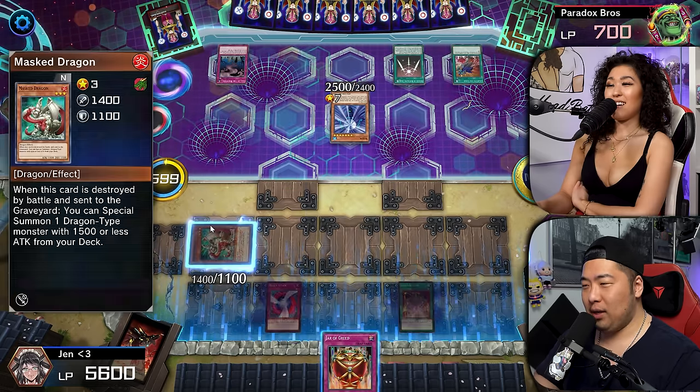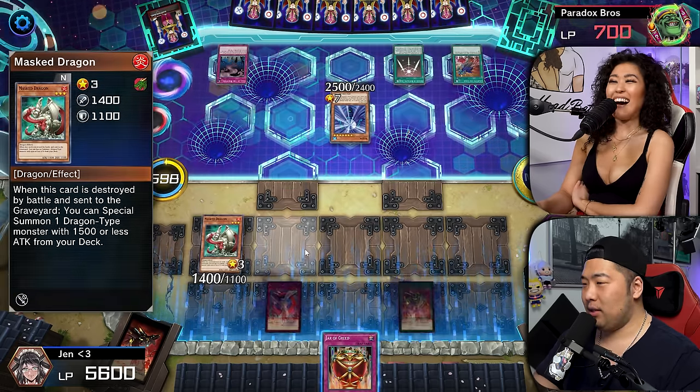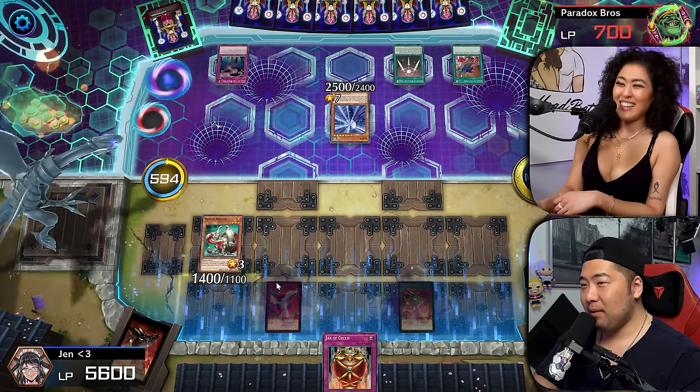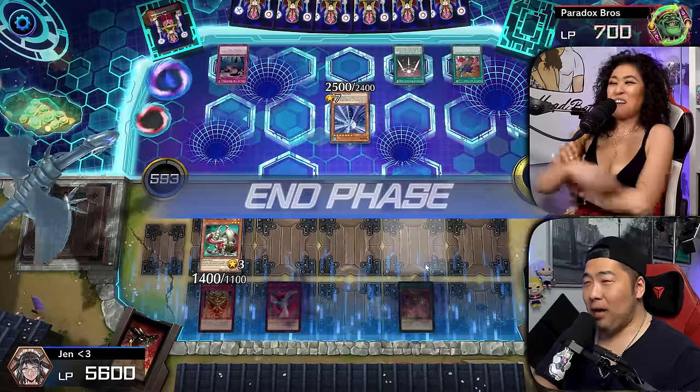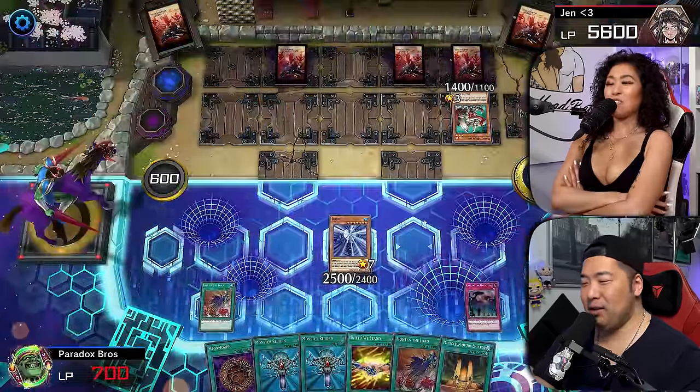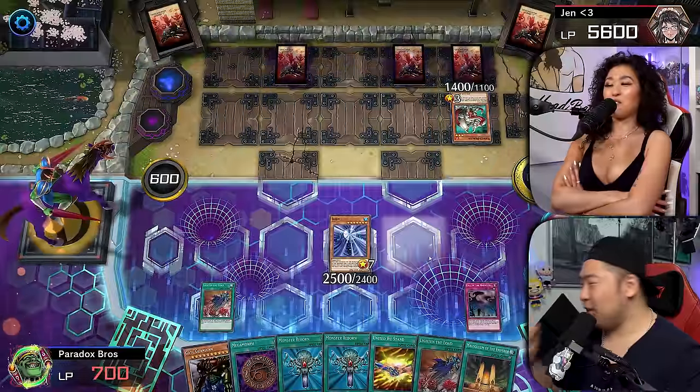You didn't just draw Exploder Dragon, did you? No, but I can do it like this — Swords of Revealing Light, you bozo! Oh yeah, Swords of Revealing Light. You know what? That might have just lost you the game. No it didn't. If I draw Gate Guardian, you lose. I don't lose!